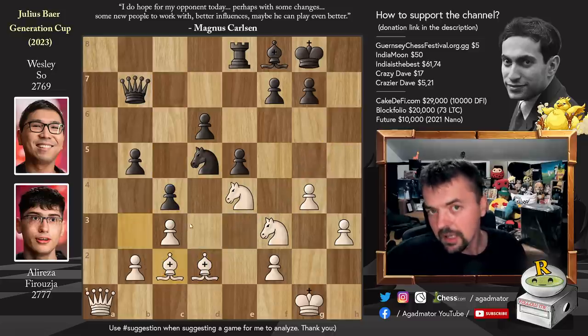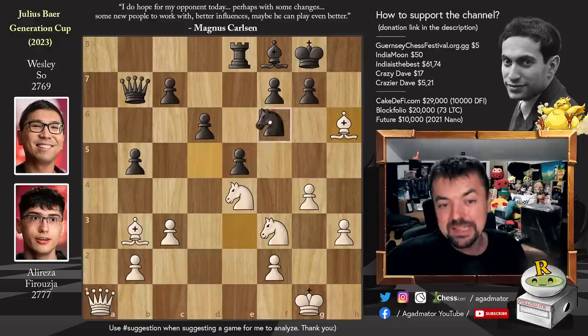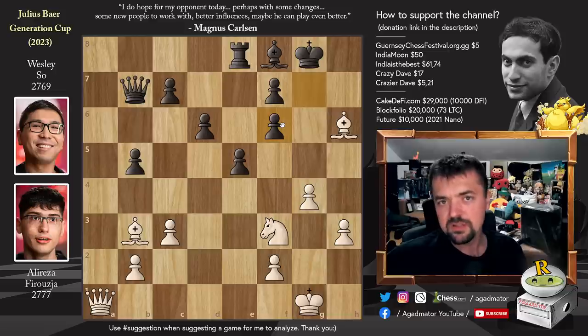However, after bishop captures on h6, Wesley played knight to f6, and now Alireza goes in for the kill. Knight captures, g captures, and now his position is completely winning — but only if you find one move that is so ridiculous to find, especially in a rapid game.